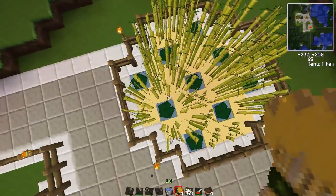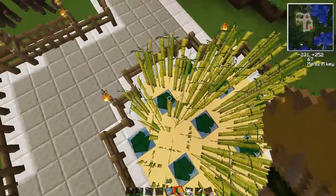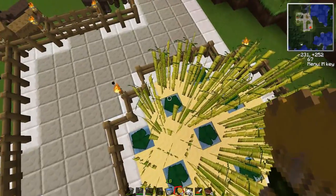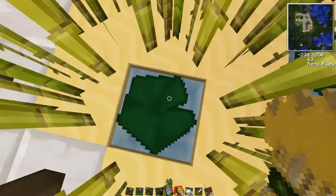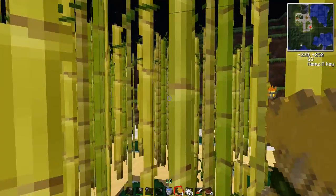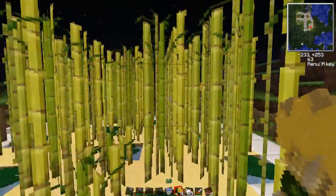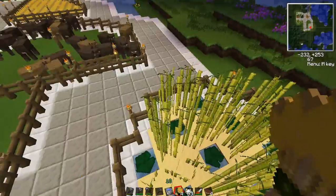The way you farm sugarcane is you lay down this square and then at even corners around it you put your water source. On top of the water you put a lily pad. The lily pad allows you to stand on it, and when you break the sugarcane, it won't fall into the water. It makes harvesting a lot easier — you just run around, spam your attack button, and try not to hit your torches.